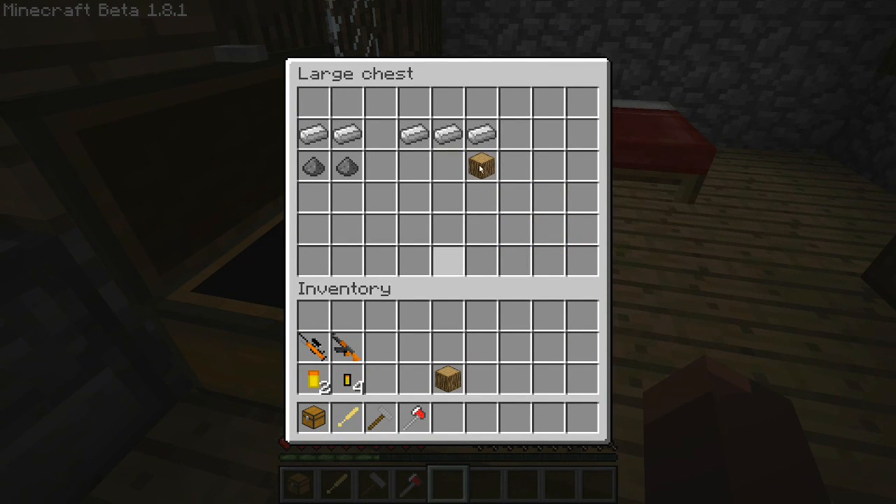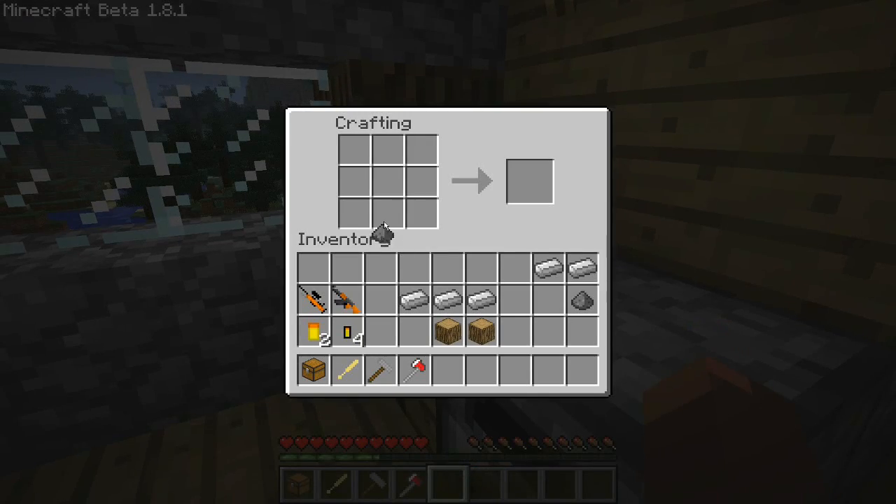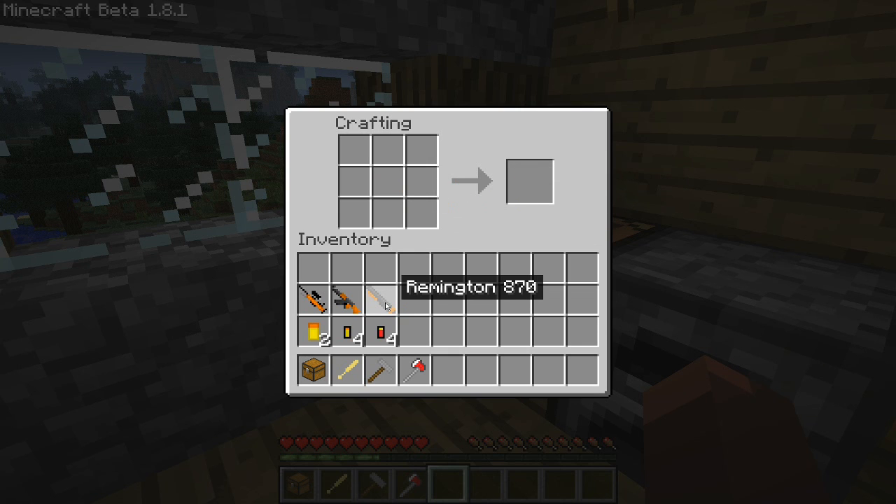Last but not least is the shotgun. Let's get all the stuff in here like so. And this will make your Remington shotgun shells. And this makes your Remington stock. And this makes the Remington 870 barrel. So when you put these like so, you get your Remington 870.